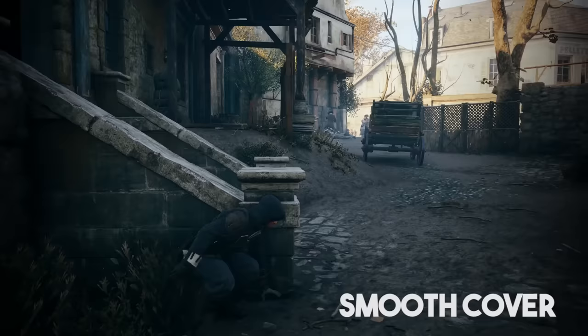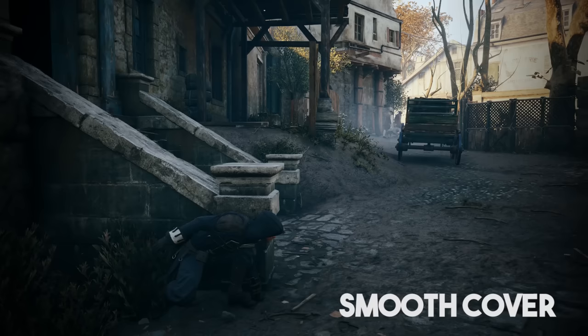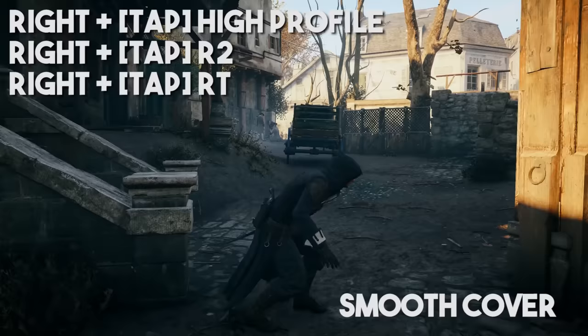Unity's cover system is a common cause for complaint. It's very sticky, and sometimes it can be tough to make it do what you really want, especially when you're mashing buttons trying to get Arno off of a low wall or corner that he loves very much. Hold your left stick or movement keys to the side and tap high profile for a brief moment — Arno will easily leave cover, and you can then continue whatever movement you want.